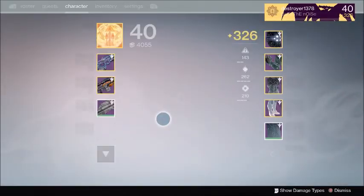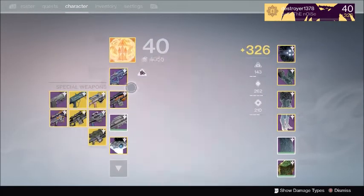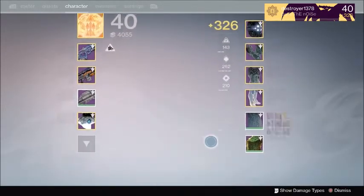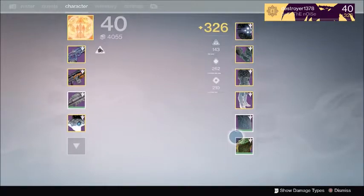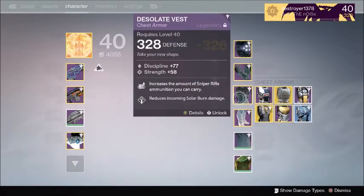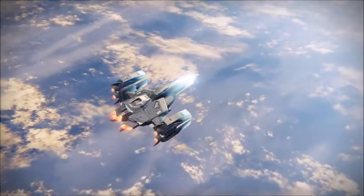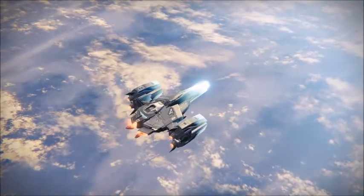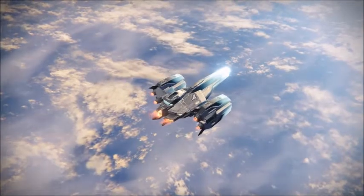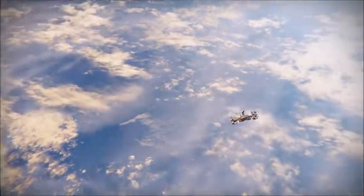Grinding out factions helps you a lot. Here's some Iron Banner gear and all my Taken gear. Infusion is one-to-one now, so I can take a piece and infuse it and it'll instantly be at that light level — it doesn't scale at all, it's instantly there. So you can get something from a faction package and put it into your good gear and it's right up to that light level.